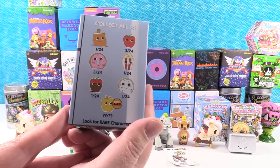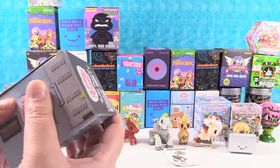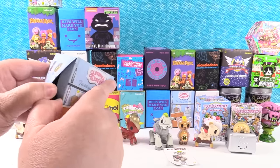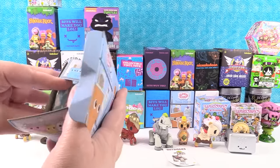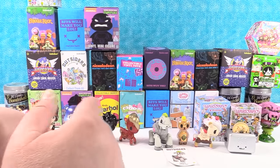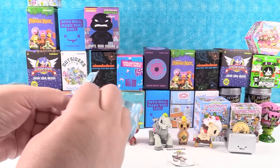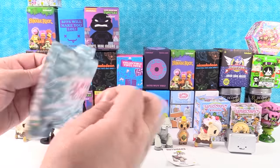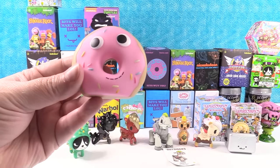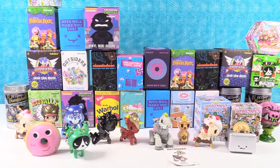Yummy World Tasty Treats by Kid Robot. I'd like to get a hot dog for Paul. We open up — a donut! Paul likes donuts. There's a cute little pink frosted donut. That's a yummy donut. I want them to make a waffle in the mini figures — that would be awesome. Also a reminder: if you enjoy seeing us open these, we have full videos for each series on our channel.